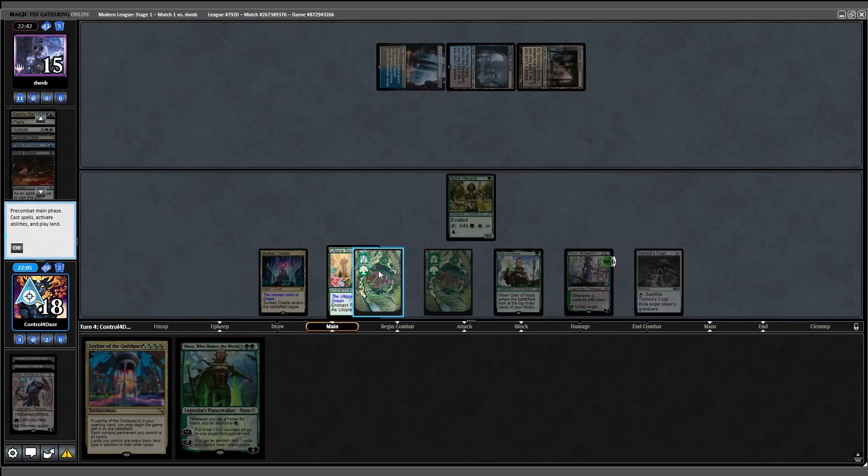If they can't get rid of this Leyline, they might be in trouble. No attacks — they cast Expressive Iteration post combat and keep a card on top, then play Ragavan into play. Shredder triggers, another Iteration to the graveyard. Back our way — we find our fourth land, which is excellent. Attack for 4, opponent down to 11. I play out Boseiju and attempt Karn, but they have a Spell Pierce. I put Bobble in the graveyard and pass turn.